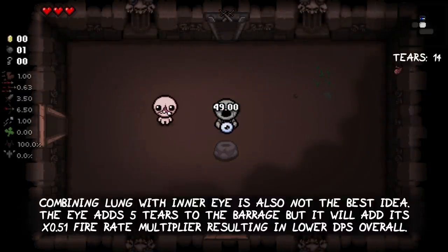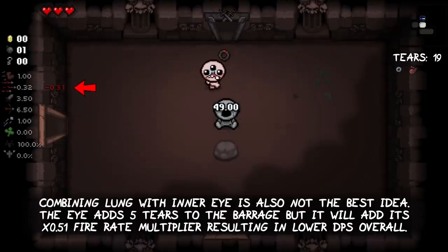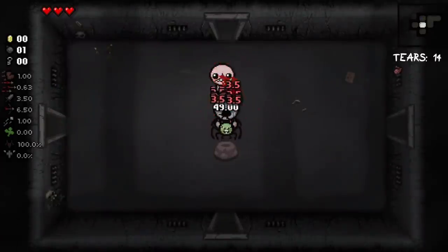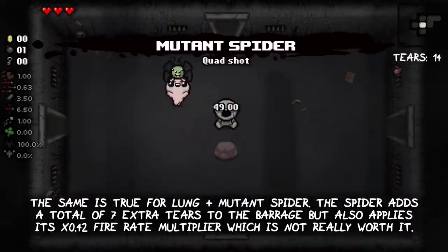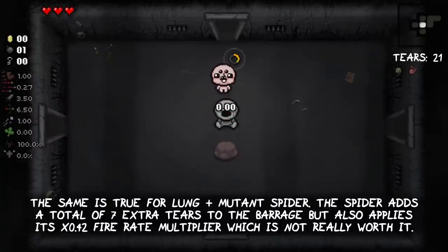Combining Lung with Inner Eye is also not ideal. The Eye adds 5 tears to the barrage but also applies its own x0.51 fire rate multiplier, resulting in lower DPS overall. The same is true for Lung plus Mutant Spider — the spider adds 7 extra tears to the barrage but also applies its own x0.42 fire rate multiplier, which is not really worth it.